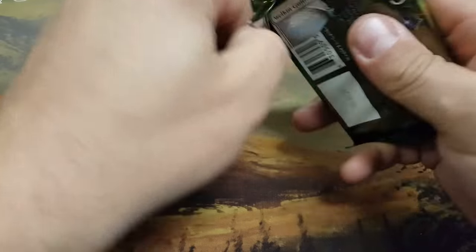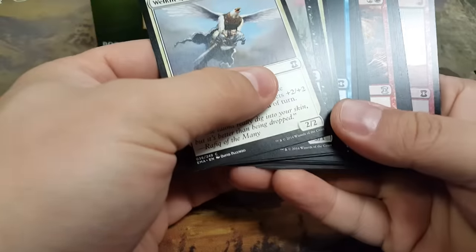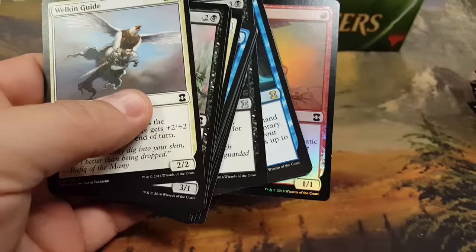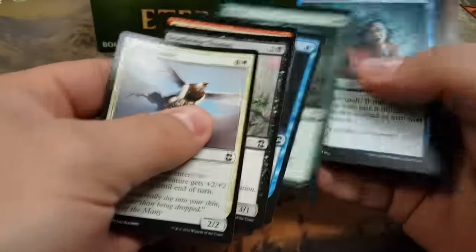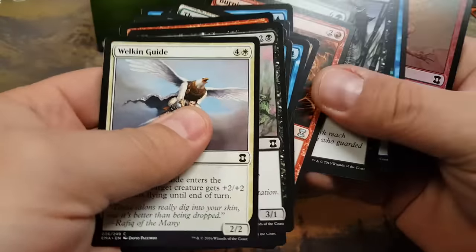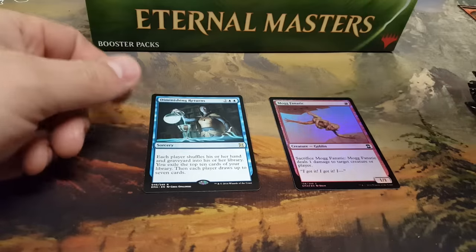I just opened one — I guess that's $15 worth of value. What'd we get? Oh, Diminishing Returns. Absolute garbage. You did indeed get diminished returns from that pack. Manowar, Burning Vengeance, Roar — this one was total garbage. There's a rare and the foil: a Mog Fanatic Goblin. Terrible first pack, absolutely terrible.